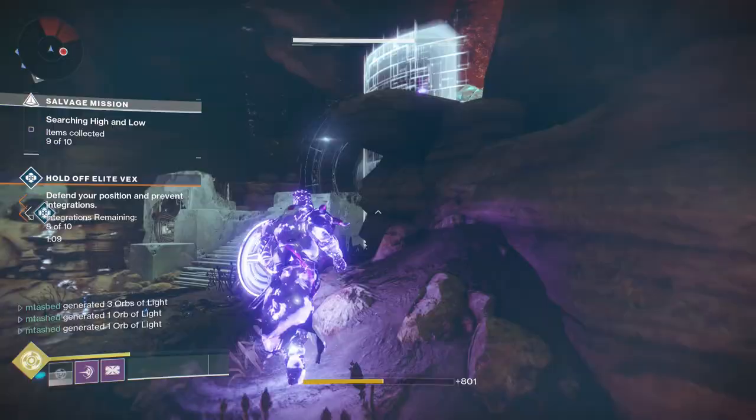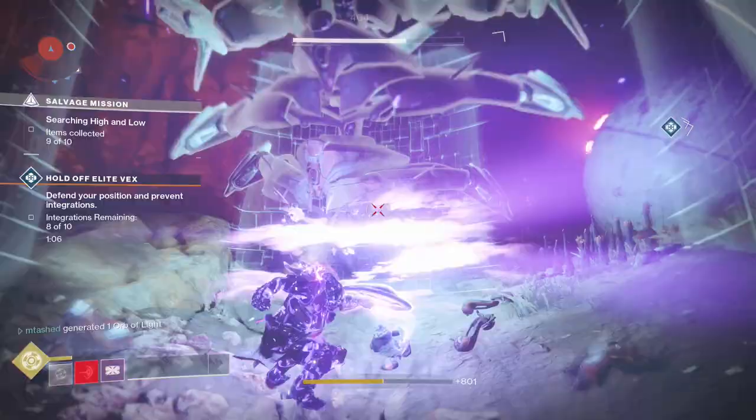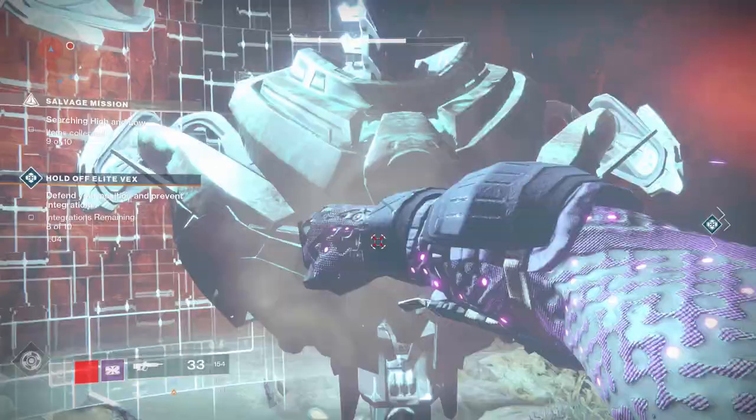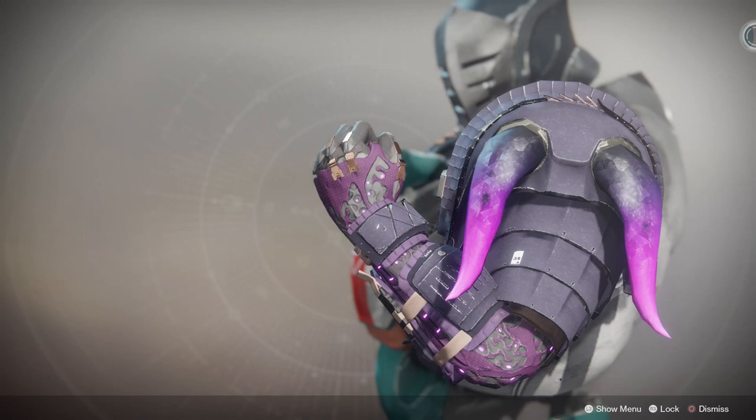Every time you melee an enemy and kill it, you gain an extra shield charge. So you turn into a shield-hucking maniac with four, five, six, nine shields that you can throw around, decimating your enemies.